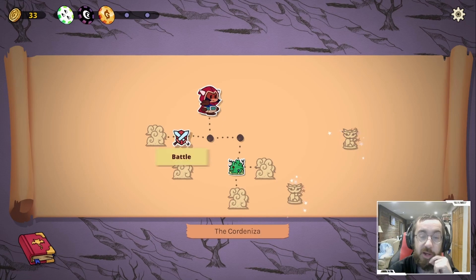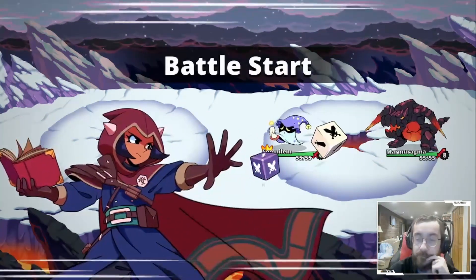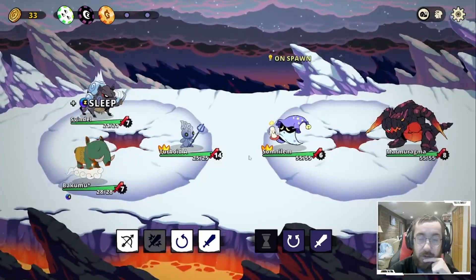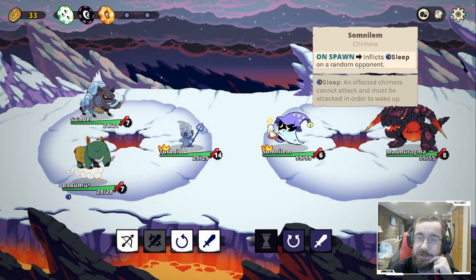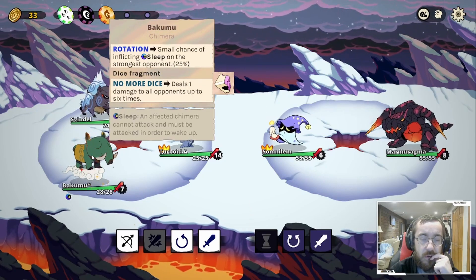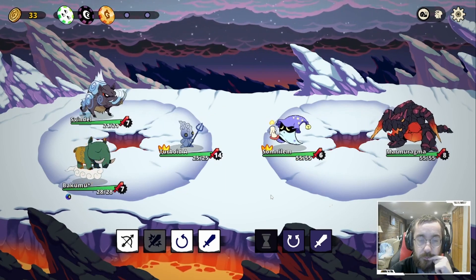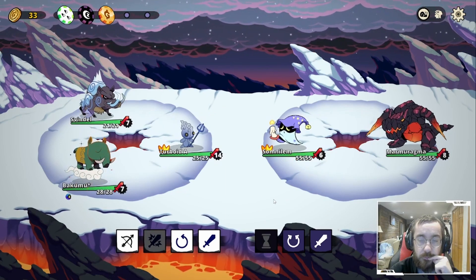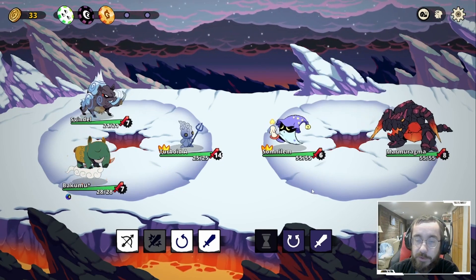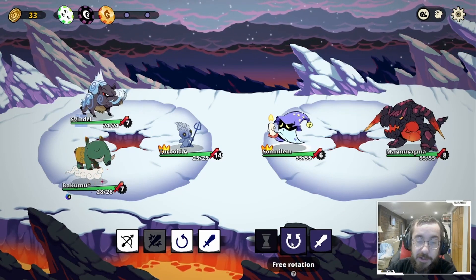I can't revisit shrines, so we have to move on. On spawn, afflicts sleep to a random opponent — I think that's fine. This one gives you a turn but inflicts four burn on the opposing leader — I do not want that.